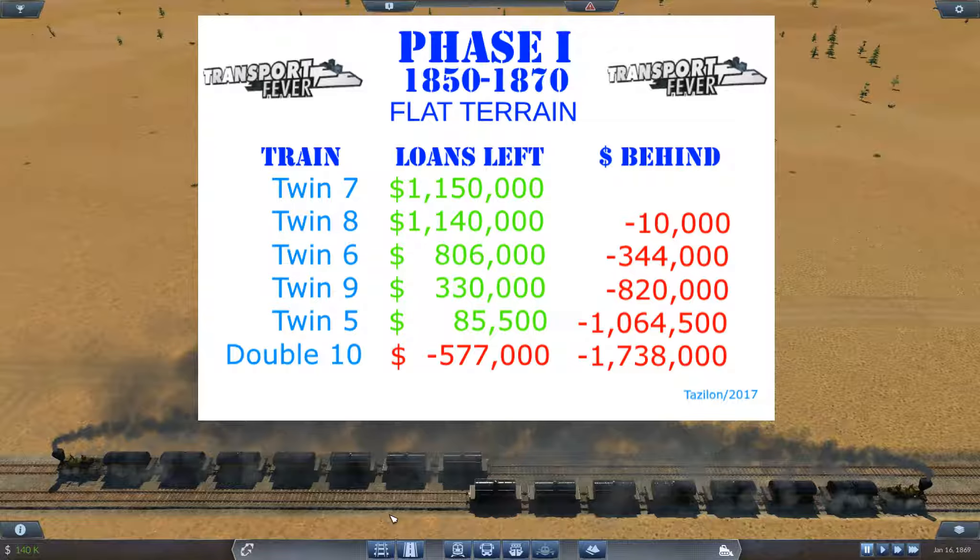This last series of tests, the twin trains with seven wagons showed to be the optimal setup, barely beating out the twin trains with single engines and eight cargo wagons. Of course, that only works if you have enough demand to distribute your product. When you start, you often won't have enough demand, so in that case a single train with seven cars is the best.